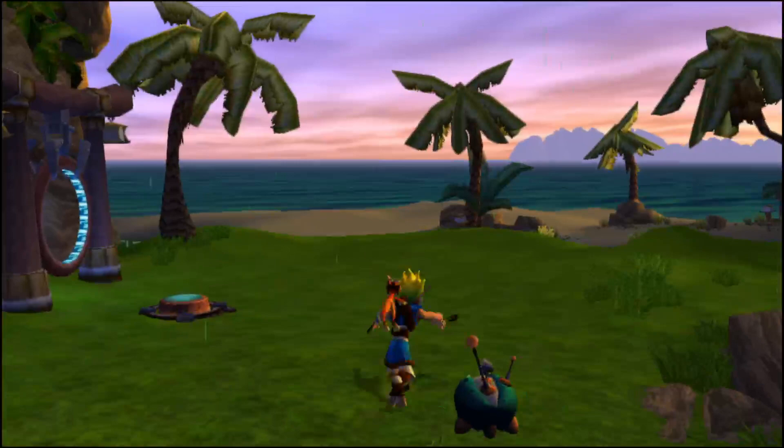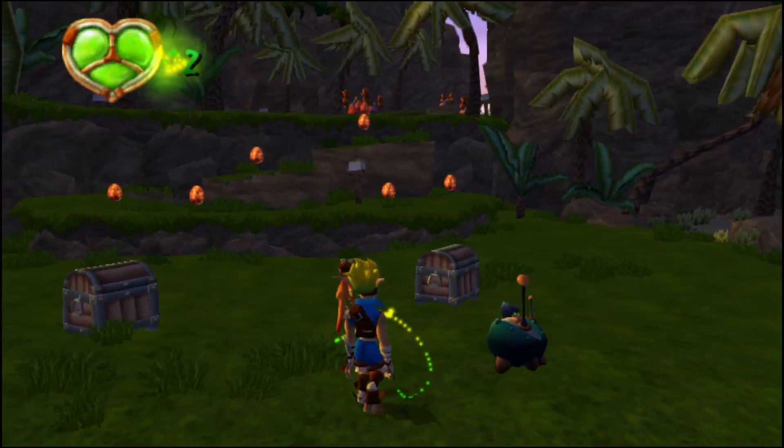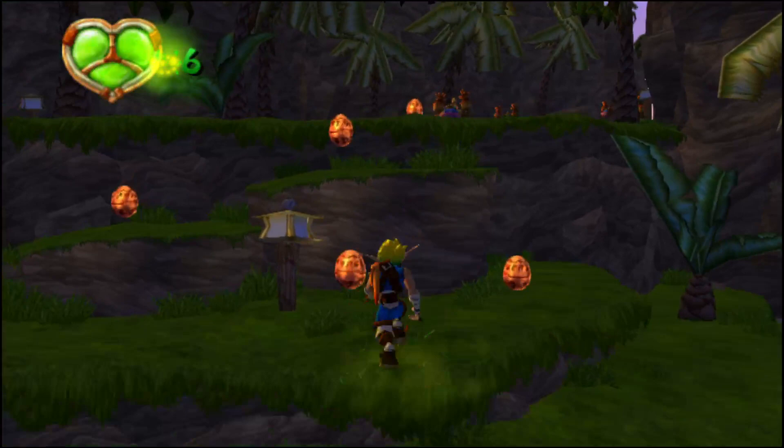You can't come back to the Warp Gate until you find all four power cells on this island. This device is a communicator. With it, my father and I can give you advice at any time during your quest.